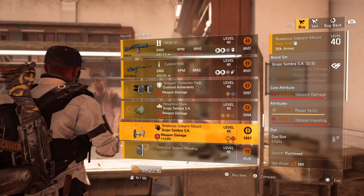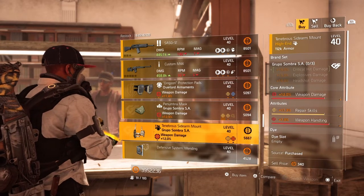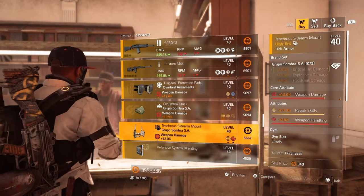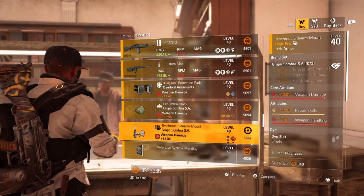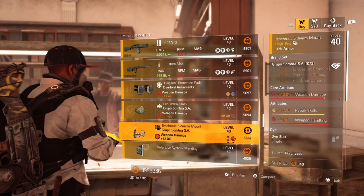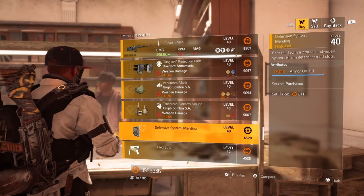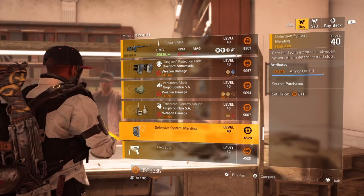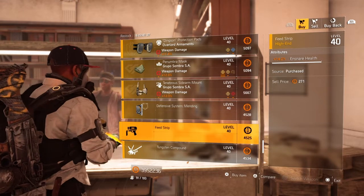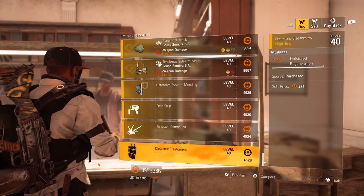Next we have the Grupo de Sombra SA holster — core attribute 12% weapon damage, lower attribute 17.3% repair skill and 7% weapon handling. For a hybrid build you can keep that repair skill and roll the weapon handling off, or roll over the repair skill and put critical hit damage, critical hit chance, or hazard protection. Then for defensive system mods: 16,346 armor on kill, a chem launcher mod with 14.2% ensnare health, a firefly mod with 6.5% damage, and a shield mod with 4.4% holstered regeneration.